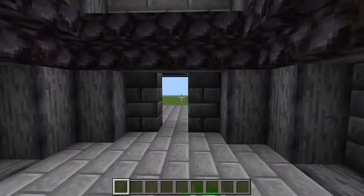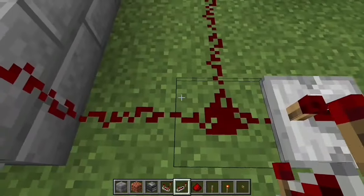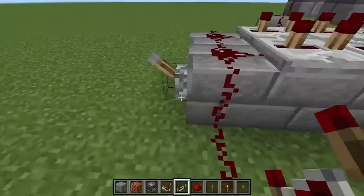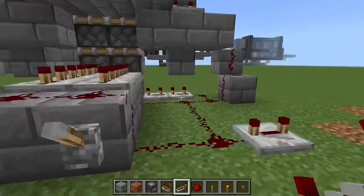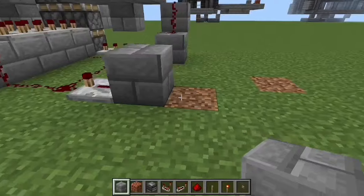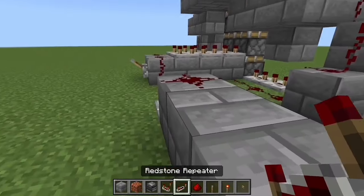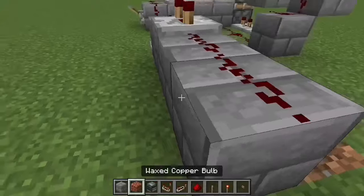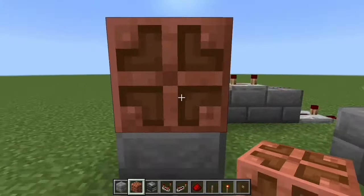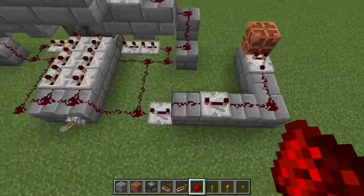Next, place a four-tick repeater on this one — whichever side you're starting from, just mirror what I do on this side. Place a block here, block here, block here, and block here — four blocks total. Then redstone dust, a four-tick repeater, more redstone dust, then a block and another block. Place a copper bulb here, a comparator facing out of it, and redstone dust. You should have this sort of build.